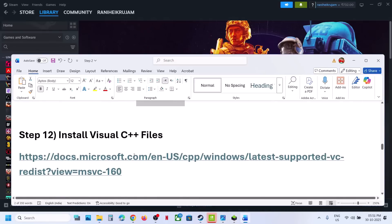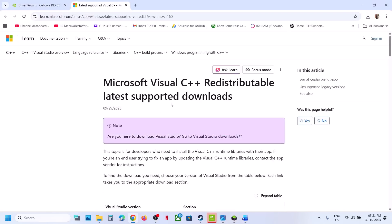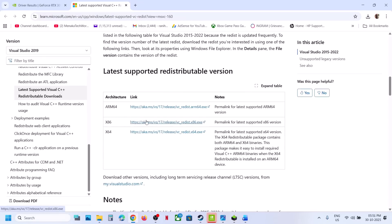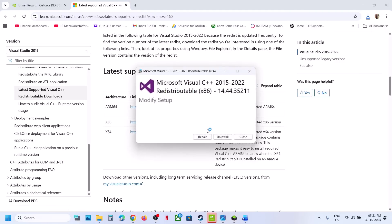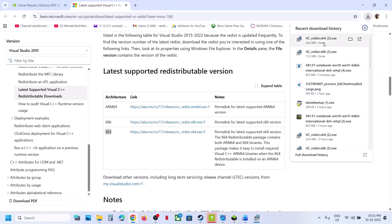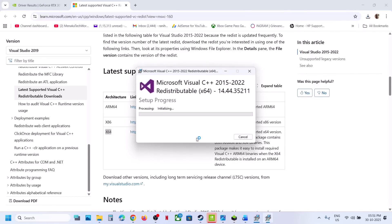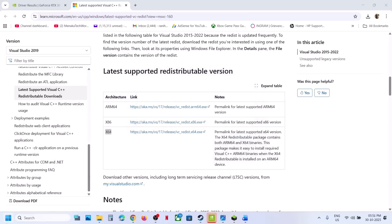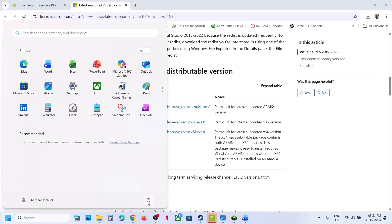Still not working? The next step is to install the Visual C++ redistributables. Open the Microsoft website link in a browser, scroll down to the Visual Studio files, and download both the x86 and x64 versions. Run the x86 file — if you see a Repair option, click Repair; if you see Install, click Install. Do the same for the x64 file. Once done, restart your computer and check.